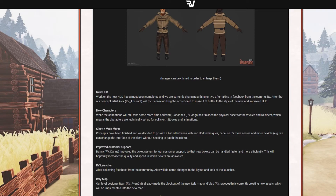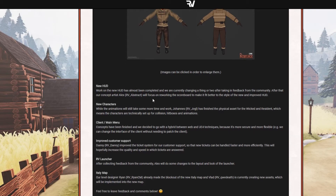Work on a new hat is almost complete and they are currently changing a thing or two, taking feedback from the community. After that, concept artist Alex will focus on reworking the scoreboard to make it fit better to the style of the new and improved hat. Thank you Alex, that will be amazing. They are really doing a lot of effort to make it complete.